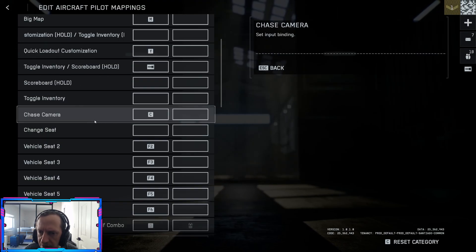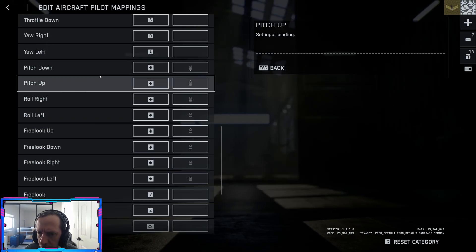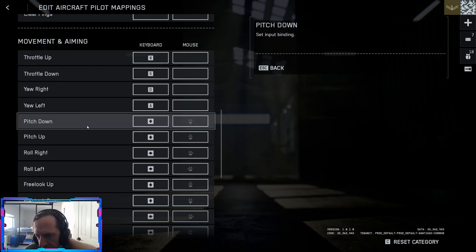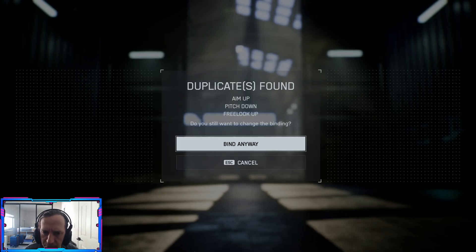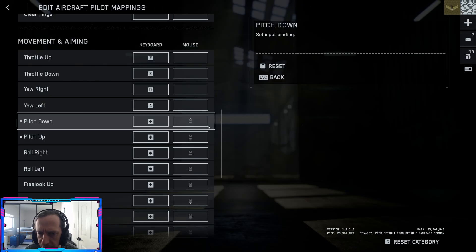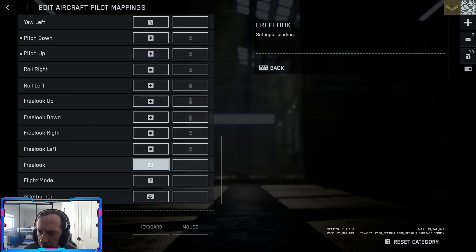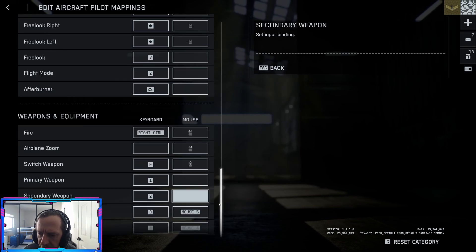Aircraft pilot: we already swapped the invert setting so that's all you really need. You can free look, roll left/right, pitch, yaw — A and D are yaw by default, W and S are throttle up and down. To manually set inverted flight: set pitch up to mouse down and pitch down to mouse up — bind anyway when it asks. Roll with the mouse as well. Right click to zoom. Free look is V. Afterburner is shift. Weapon slots are one through four. Flares are probably one of the equipment slots.